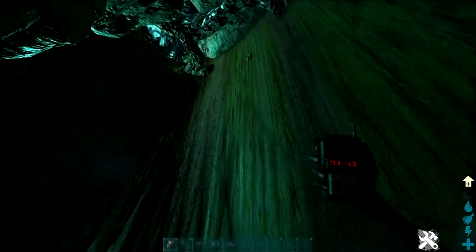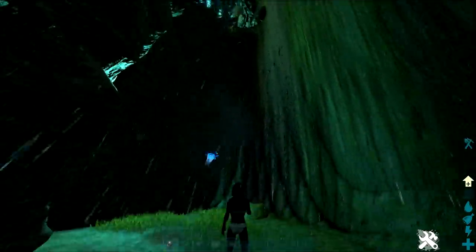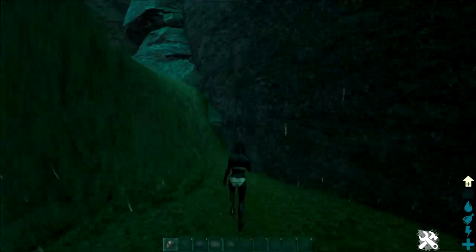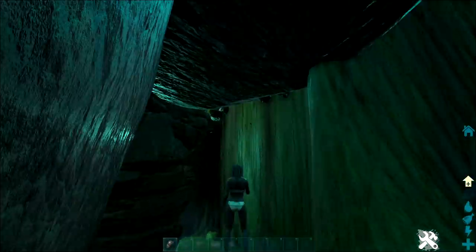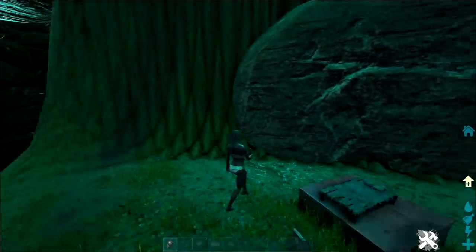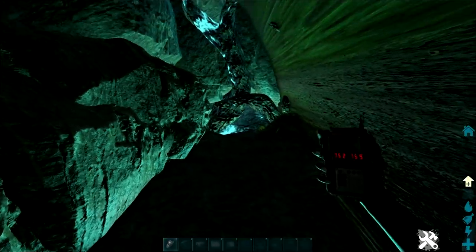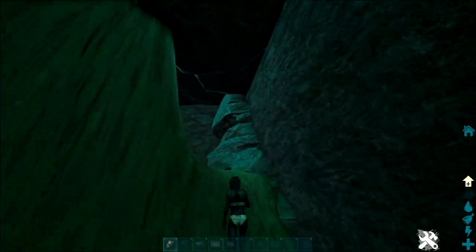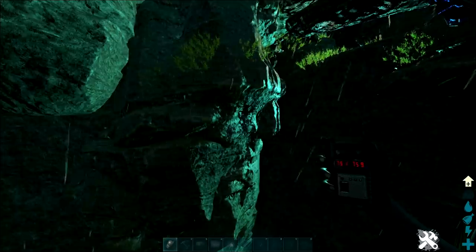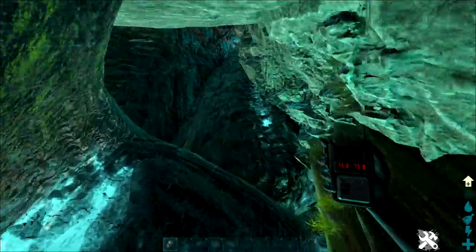I'm sure Wildcard are going to patch all four of these spots at some point because they're really busted. You've got a whole lot of space in here. You cannot build it on official. If you're playing on an unofficial server with collision disabled — for example MTS — this spot is really strong. You've got this little chamber back here where you can put some extra stuff, whole lot of space, a drop down which makes it super easy to defend. And literally right next to this spot is another spot in the same tree, so I'll show you guys that as well.